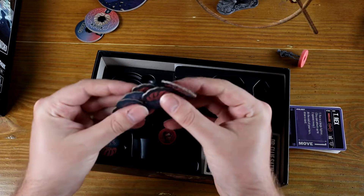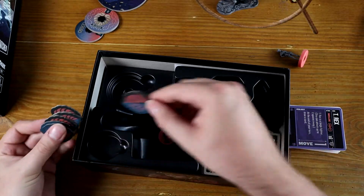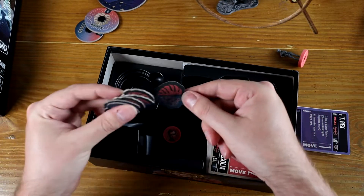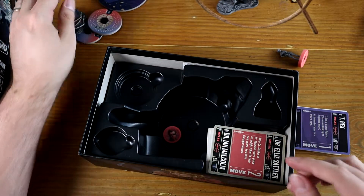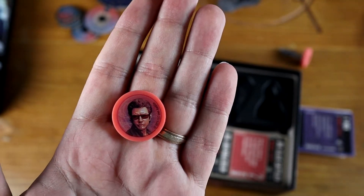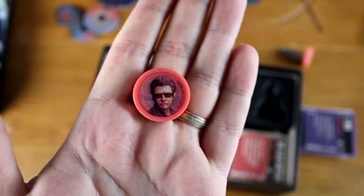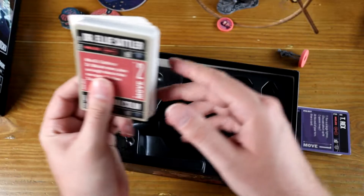You've got too many insight tokens - you only use five, but there are six actually included in the box, which is quite nice. It's nice that there are extras. You've got the little Dr. Malcolm token. Let's try and zoom in and make sure it focuses on that. That's quite a cool token. Not the special one, unfortunately, that you can get in the US.